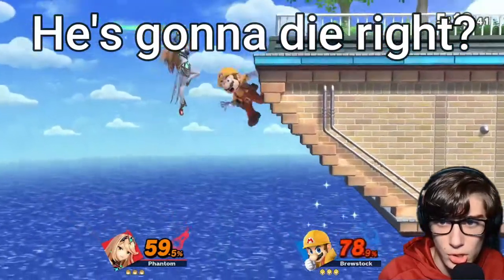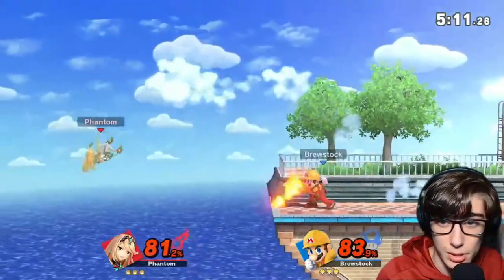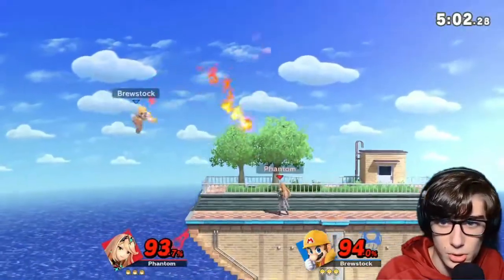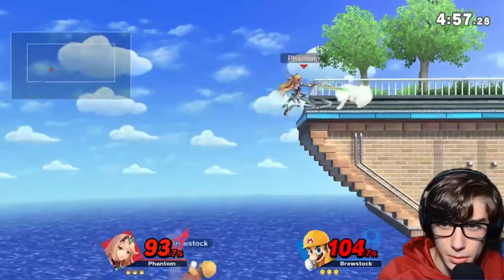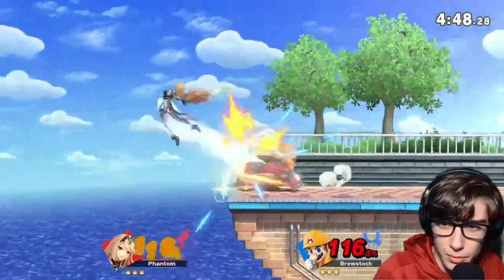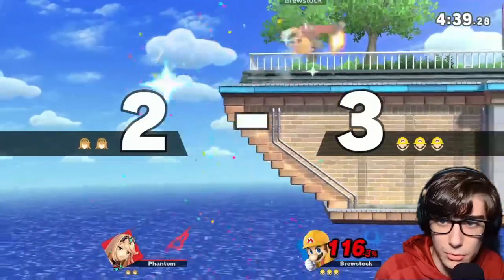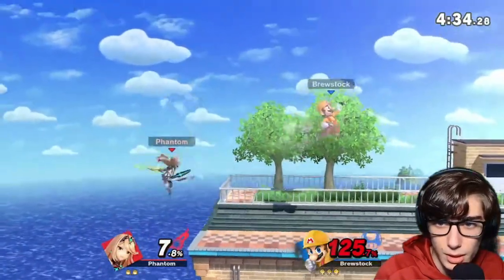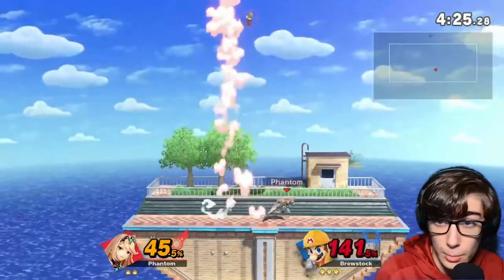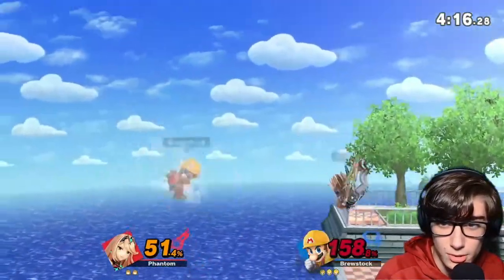That was an exchange. I thought he was going to be forced into a tech situation but he up B'd out of it. He wasn't charging Flood until after I was below the stage, so that's why I didn't go Photon Edge. I think he's caping because he expects me to go Chroma Dust — and I think that reflects it back. I can't recover now. I know he has full Flood. Up smash not going to kill. Lightning Buster is not going to kill either. Chroma Dust? He was just lucky.